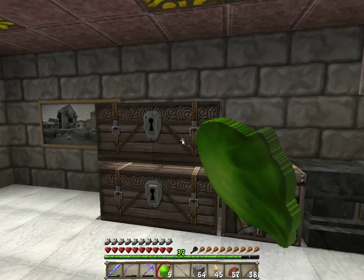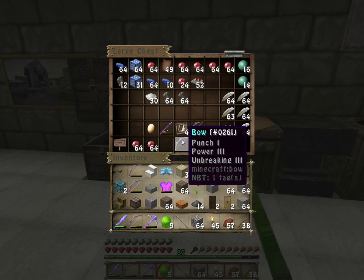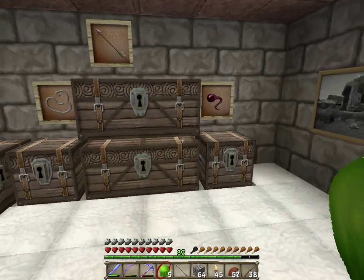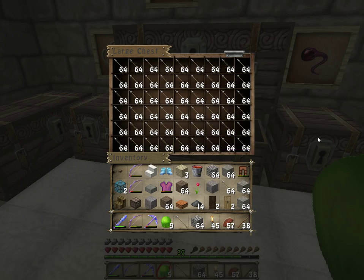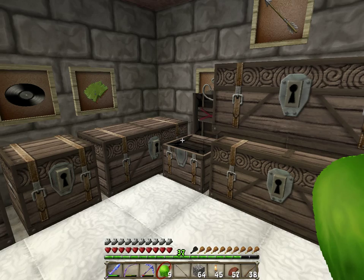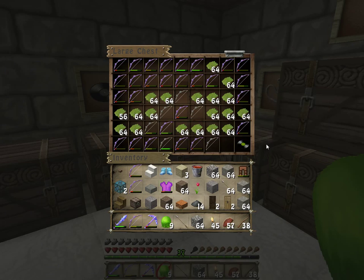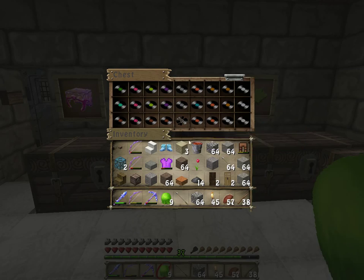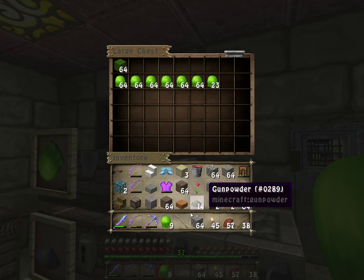This here is a little room Vectrax made for me. So here's my arrows. Spider eyes. String — and yeah, we already gave a lot of string to villagers. Records. Armor. Slime.